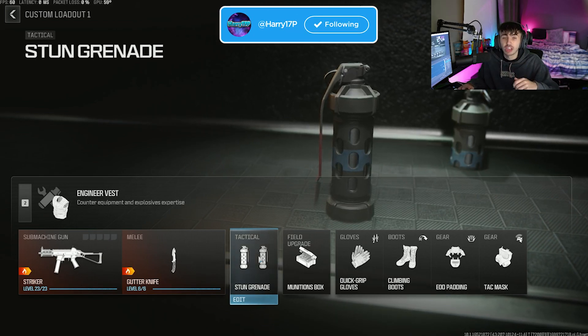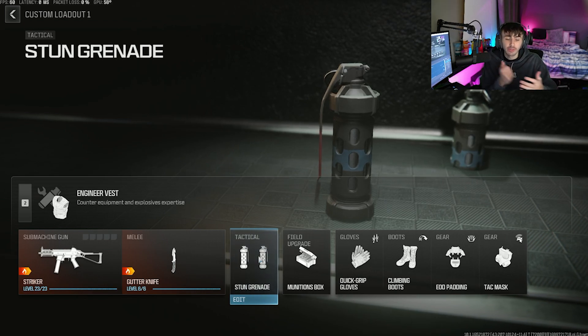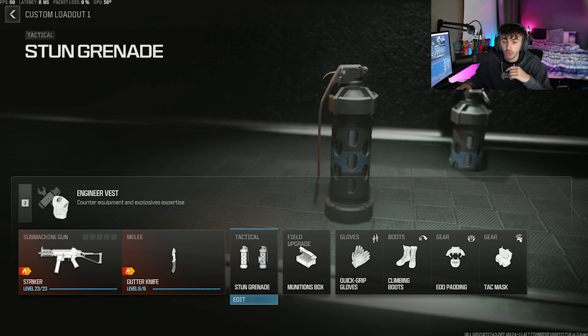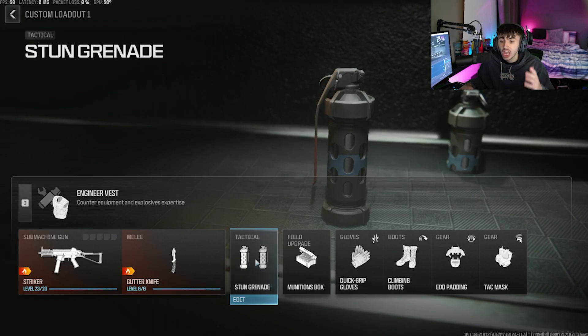If you're using knives, what I recommend is getting the first hit marker with a stun, then throwing a second stun so it carries on the effect. Whilst you then know that they're there, it gives you time to get around the corner and make sure you get the kill with the knife. If you're doing this with a gun, you can probably get away with just throwing one stun grenade, getting the hit marker, and doing it that way.